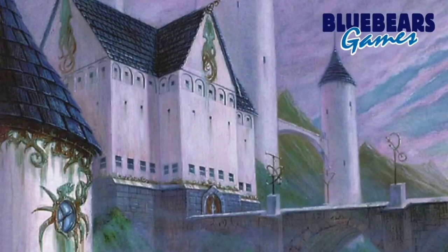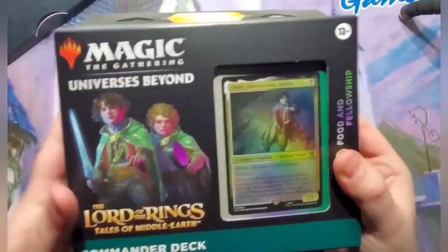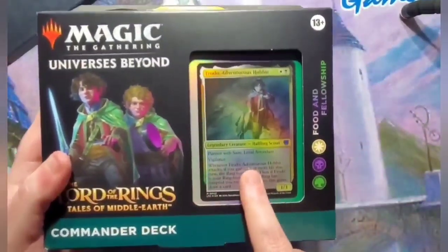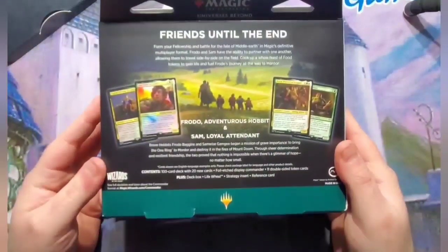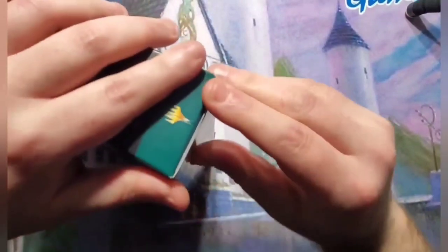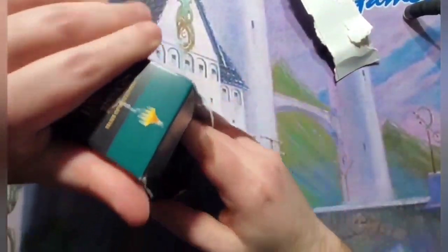Now let's get to it and see what's in the box. Here's what the outside of the box looks like — it has Frodo and Samwise on the front cover together, but it only has Frodo as the face commander. It's a partner deck. I have not opened these before and I don't know exactly what's in them, so this will be a first for both of us.